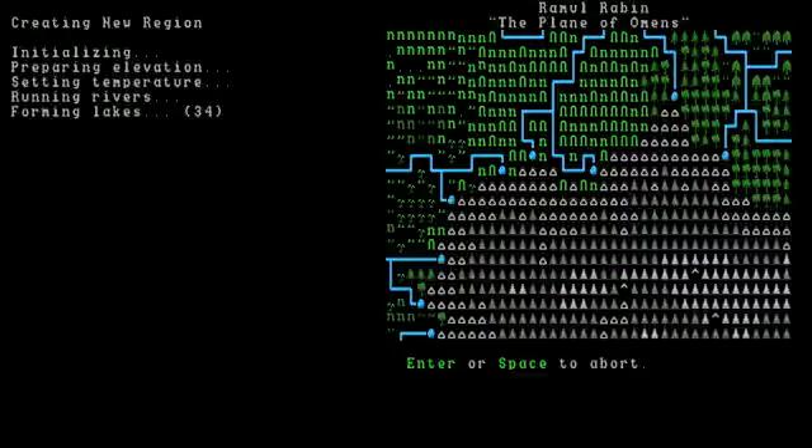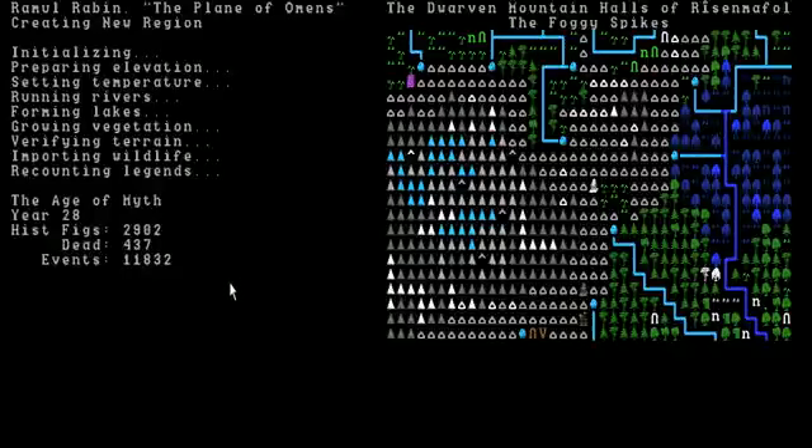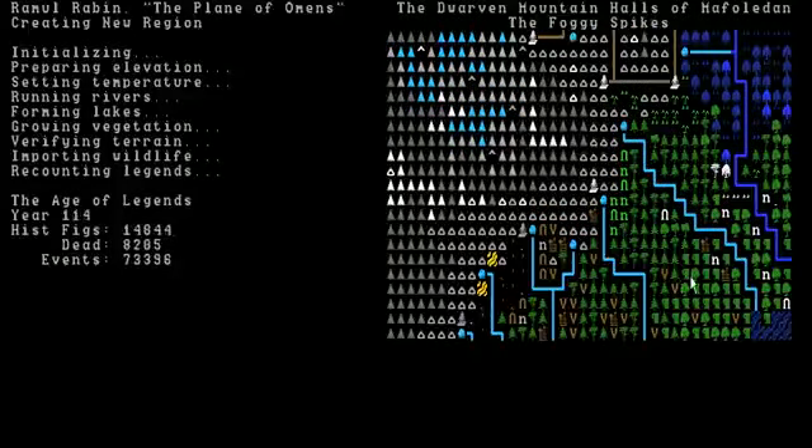Now the game starts generating a world — creating mountains, creating forests. When it's done with that it actually starts a history of the world. The history of the world is happening now: 200 years of history. Fortresses are being created, roads between them, trees are dying. It's basically 200 years of history being randomly generated right in front of your eyes.